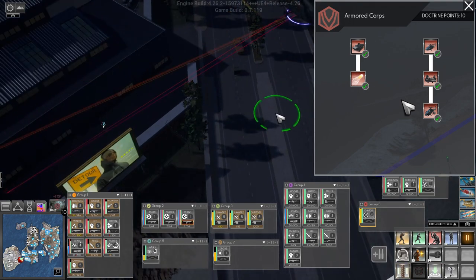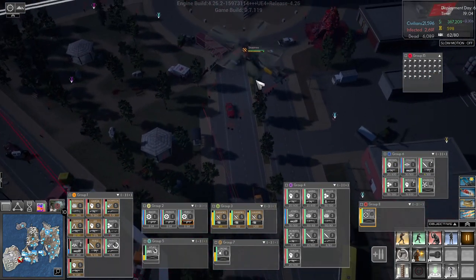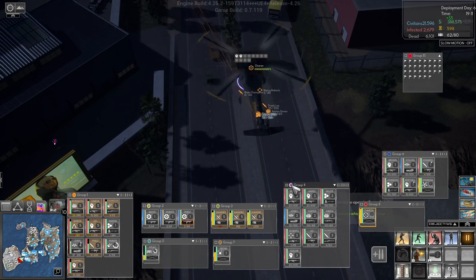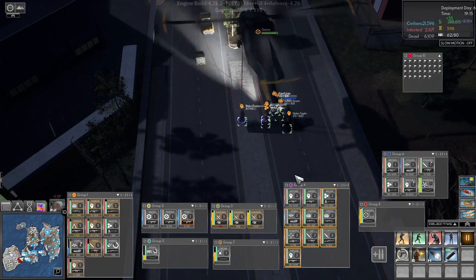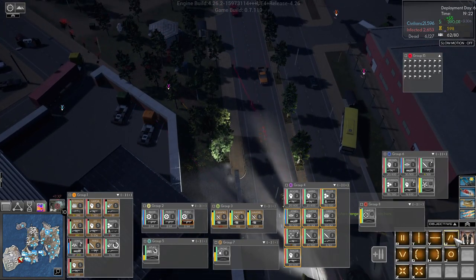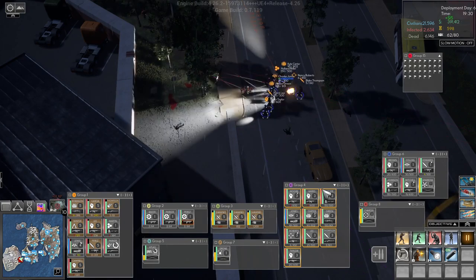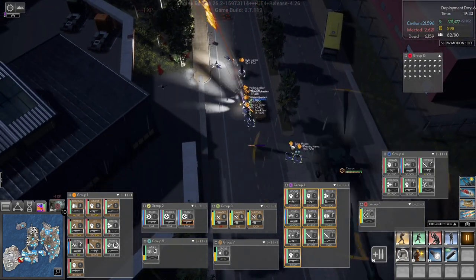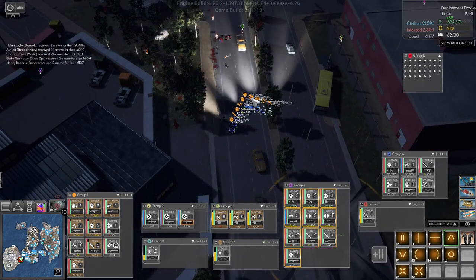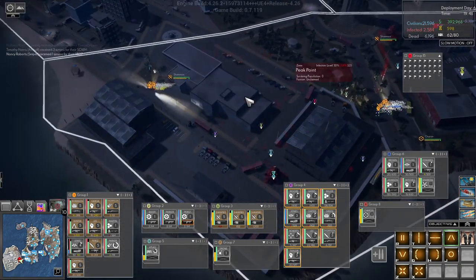Then we have the Charon, which is a helicopter that can carry around 12 people into battle. You can fire from the Charon while it's in the air, you can fast rope down from it — it's a very useful helicopter. You can quickly move your squads around the map to hotspots, making it really useful as a quick response force. You can have them loaded up and ready to go if a worm or something shows up, and quickly get them over there to mop up the little guys that the worms spawn.